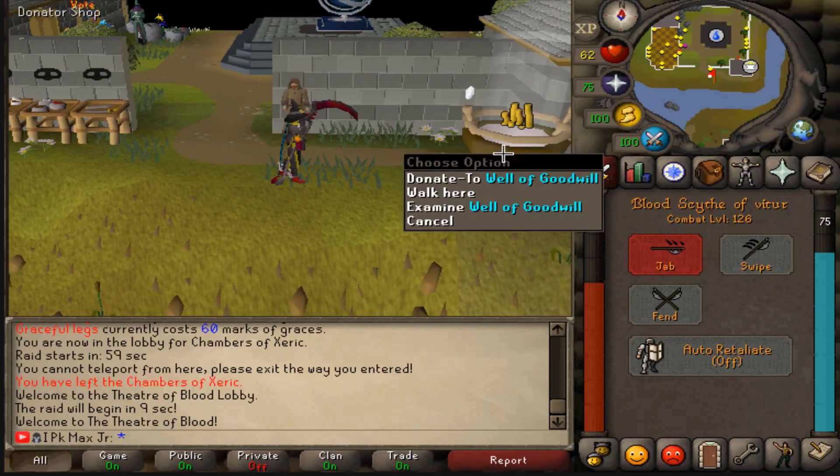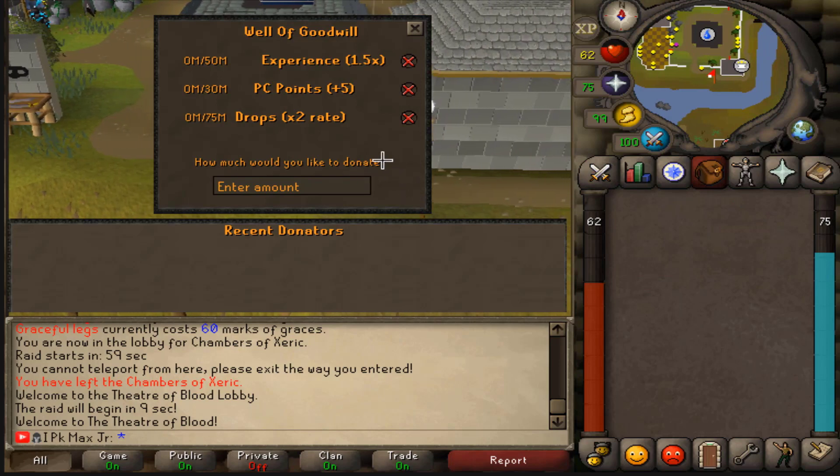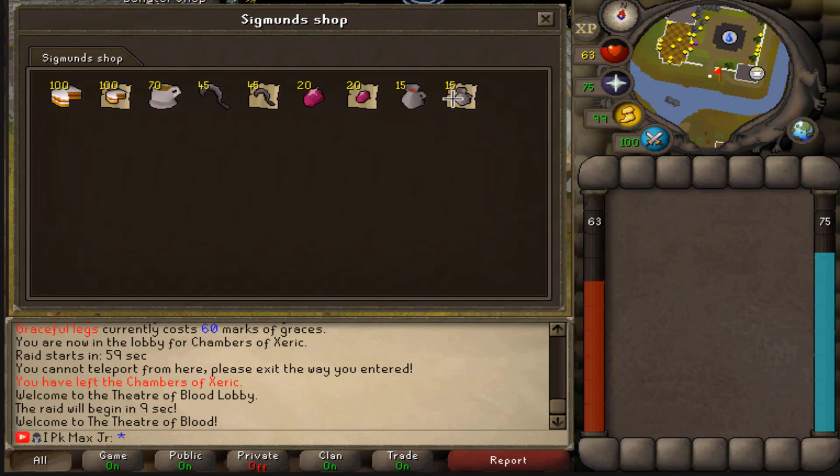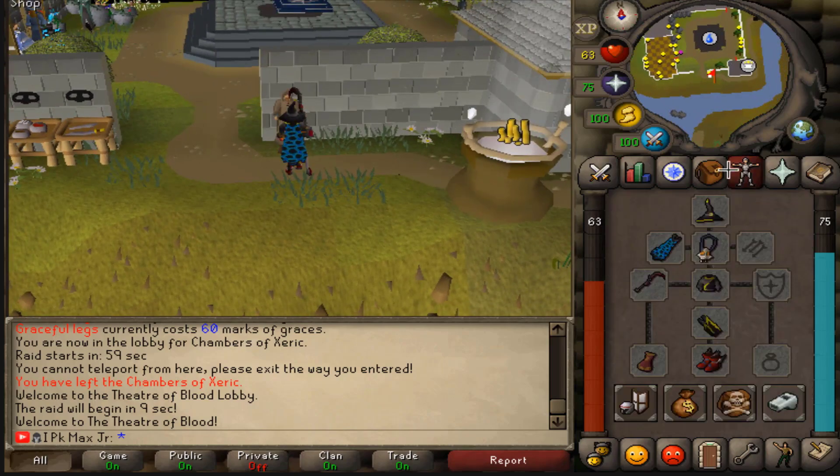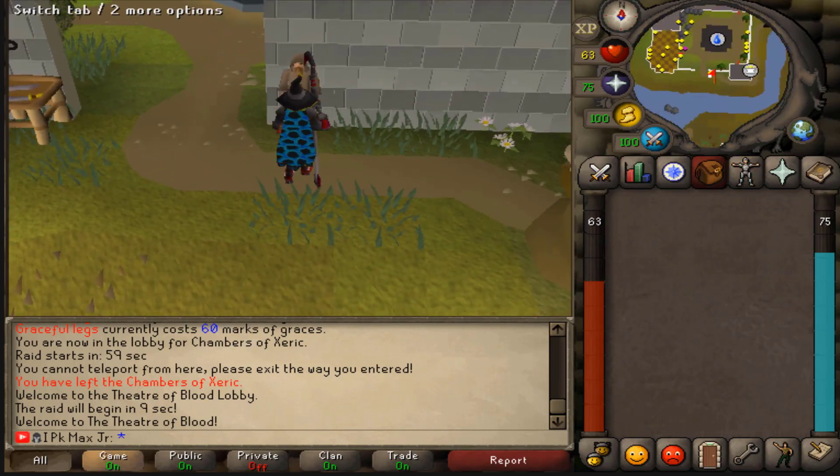Next let's check out the Well of Good Will, which works really well. We get 1.5x extra experience by donating 50 million, pest control points plus 5 by donating 30 million, and a x2 drop rate for 75 million. Like, which server has that? We also have a thieving shop right here, so you can basically start thieving to make some money on this server and sell that stuff.